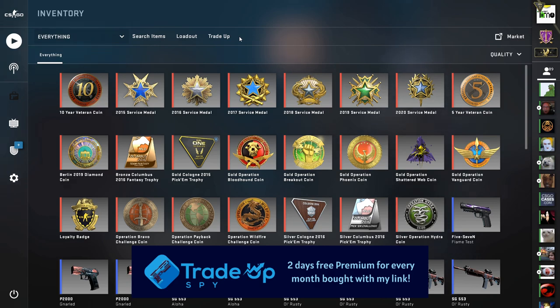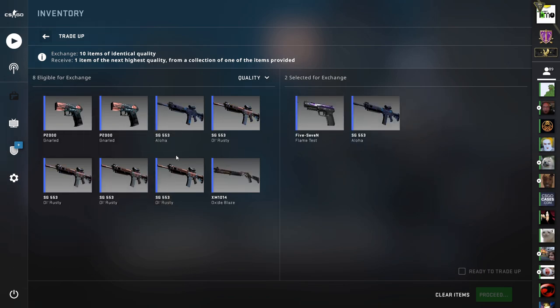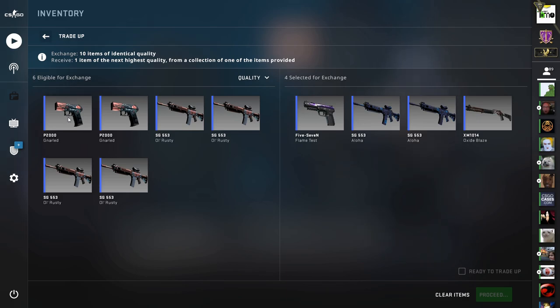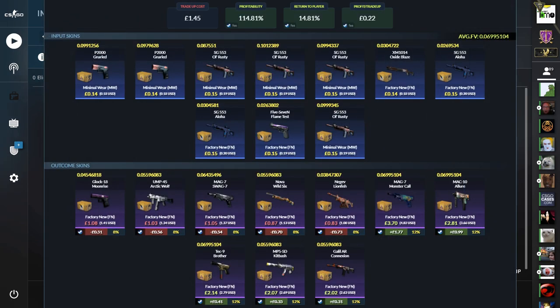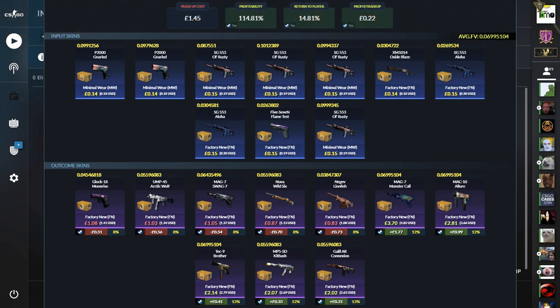First today we're going to be mixing the Clutch collection with Fracture from Milspec to Restricted. For this we're going to use 4 skins from the Clutch collection, all in Factory New — one of the Flame Tests, 2 Alohas and an Oxide Blaze. The other 6 skins for the trade up are all in Minimal Wear from the Fracture collection. Keep the average float below 0.07 to get all outcomes in Factory New. This costs £1.45, so £1.61 in euros or £1.88 in dollars. We get a near 15% return and a 60% chance to profit, and that's going to be on all 5 of the Fracture outcomes.